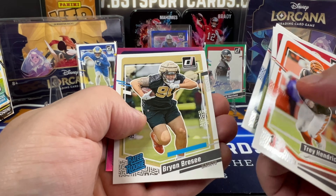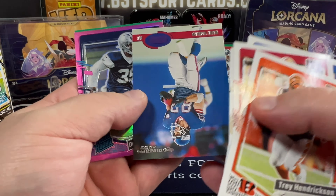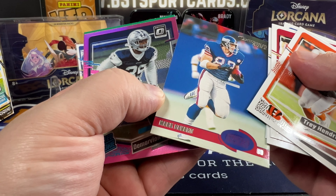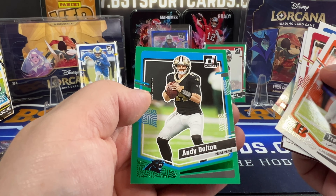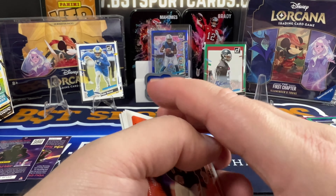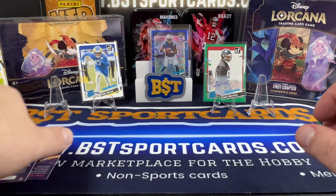Camara Diggs, Ryman Brisey. There's Mark Bromero. That's an old school one. Marius Overshawn and Andy Dalton, green. So there we go. Box one.